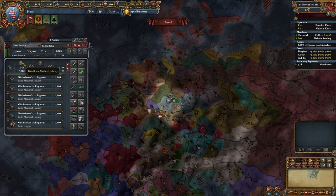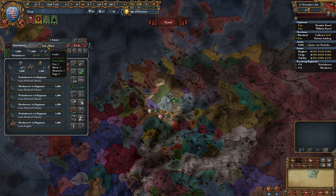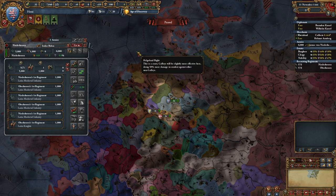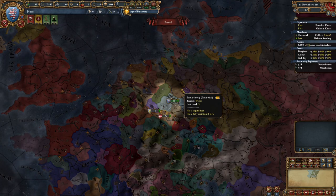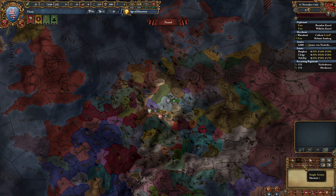As far as your army is concerned, hire 2 infantry and put a general in charge. It doesn't really matter if he's phenomenal — you just need somebody to lead your army. With that, your military is done, and you have no navy, so that's that.